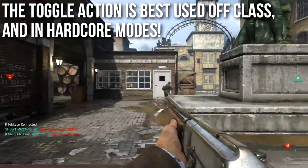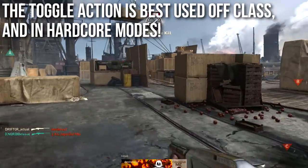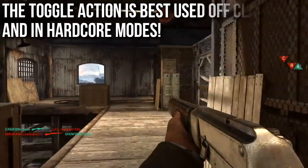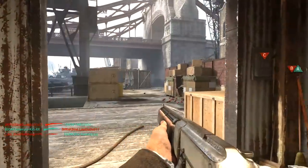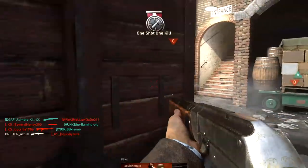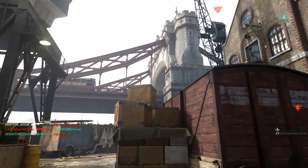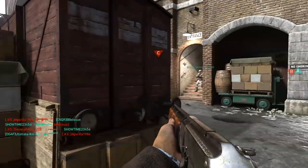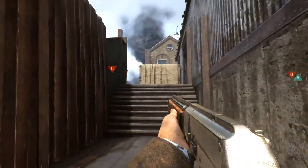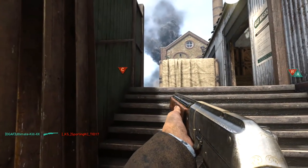I think the Toggle Action is best used off class and in hardcore mode. In hardcore mode this is the shotgun to use — one of the top weapons you see there because most of the time it's going to one-shot kill people. It has a very wide generous hip spread and you can just run around and delete people. I'd put it like a top five weapon in hardcore. If you're doing the diamond or chrome challenges, hardcore is where you're going to get all of your one shot kills with this weapon anyway.